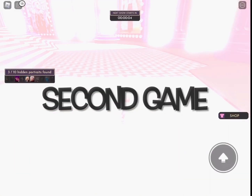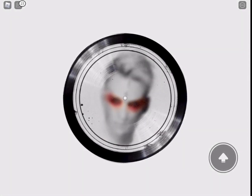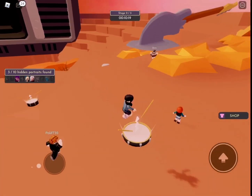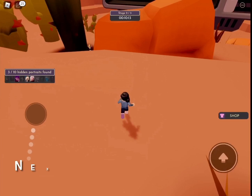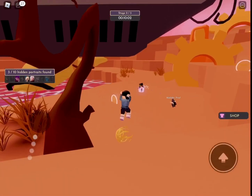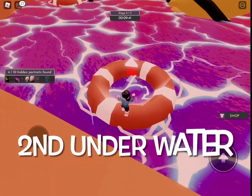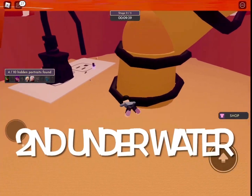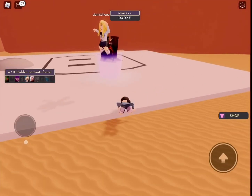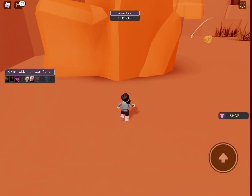Our second game is starting — five, four, three, two, one. Now I gotta find all of those paintings. Start off with the one on the bottom platform over here, next to this giant screw. Then there's the next one underwater — it might be a bit tricky to find, but it's over there next to the plug.